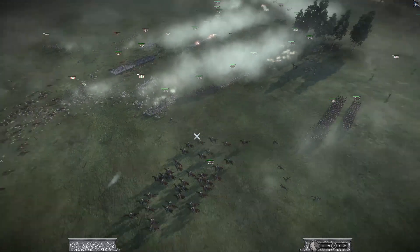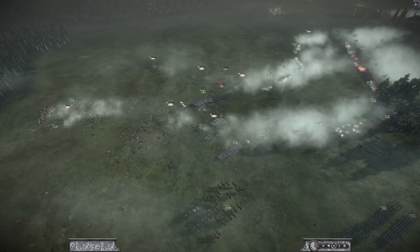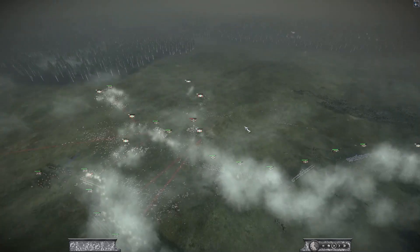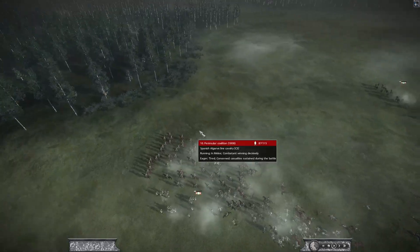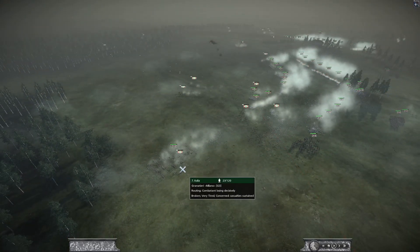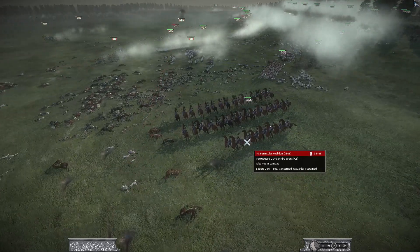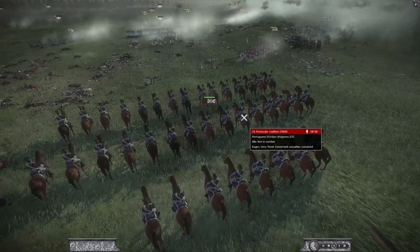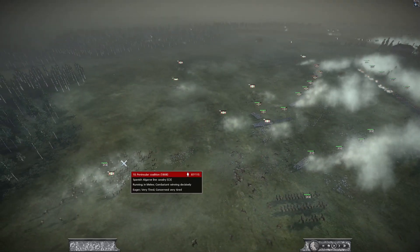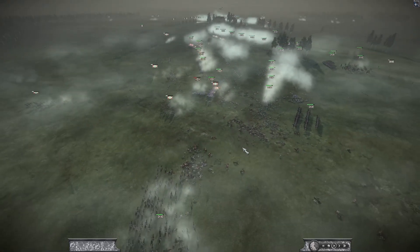This is Napoleon's bodyguards there - did a really good job of fending off this attack. We've taken too many casualties so they're gonna fall back. Some Spanish cavalry here sweeping up the rest of the troops retreating. Some Portuguese - the Urban Dragoons - a good unit, pretty good standard unit. This unit of cav is also very good, taking off the flank.